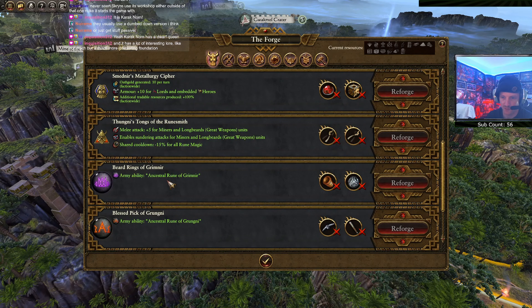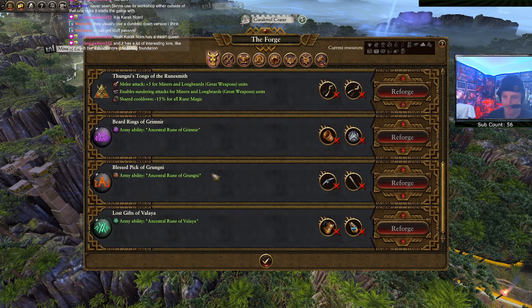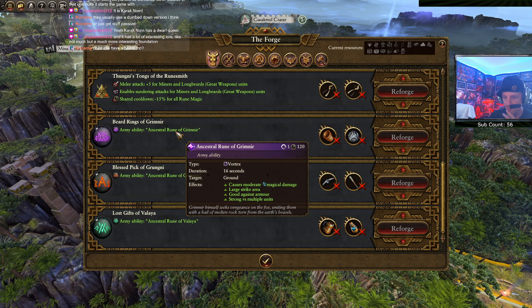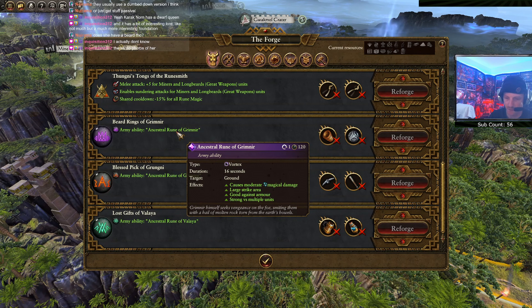Tongs of the Runesmith: melee attack plus five for miners and longbeards with great weapons, enables sundering attacks for miners and longbeards with great weapons, shared cooldown negative 15% for all rune magic. That's kind of nice. And then these are the ancestral runes - Grim Near: moderate magical damage, large strike area, good against armor, strong versus multiple vortex. So a vortex spell that's good against armored units.